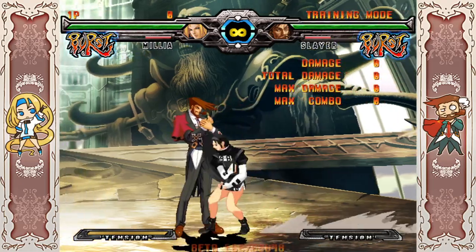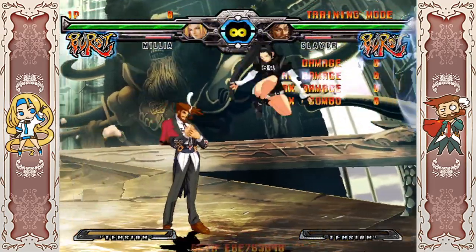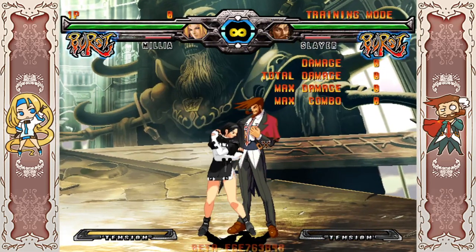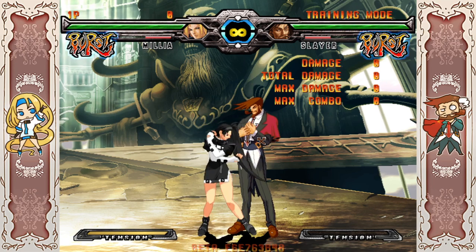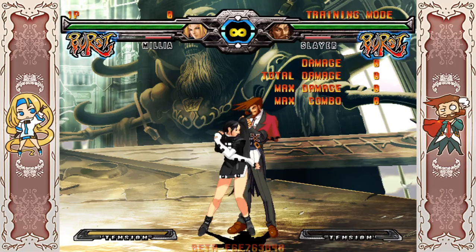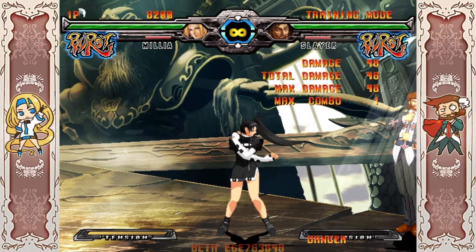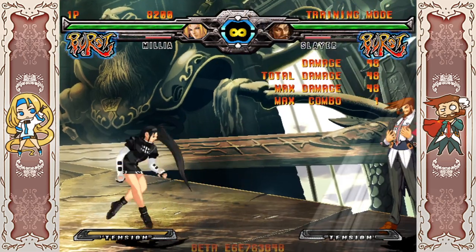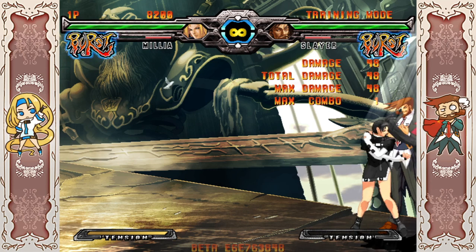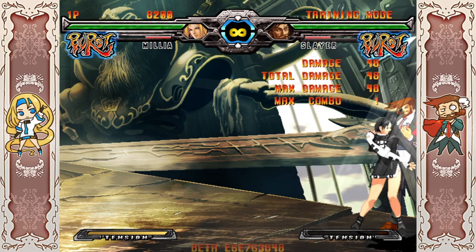One thing that makes this character appealing for newer players, even though she's one of the harder characters, is FRCs. FRCs are one of the biggest hurdles for people learning older Guilty Gear versions like pre-Xrd. Milia has FRCs, but honestly, if you want to play her at a semi-competitive or competent level, you don't actually need them. Her most important FRCs are the car and disc, and even then you can totally get by without knowing them. Unlike characters like Sol or Eno where you literally can't function without a specific FRC like Gunflame or Chemical Love.